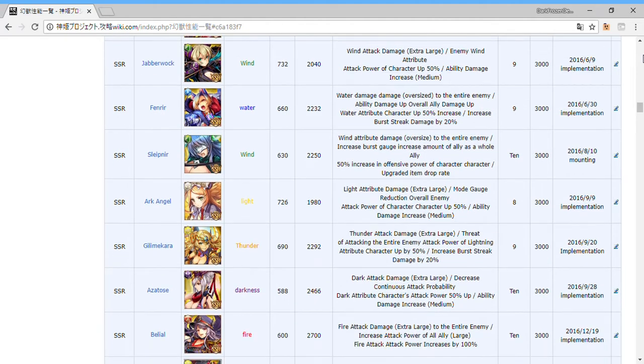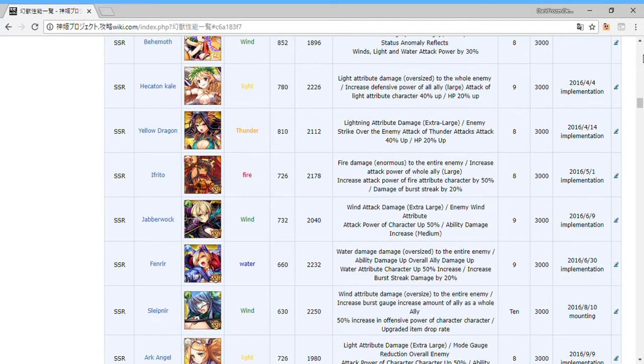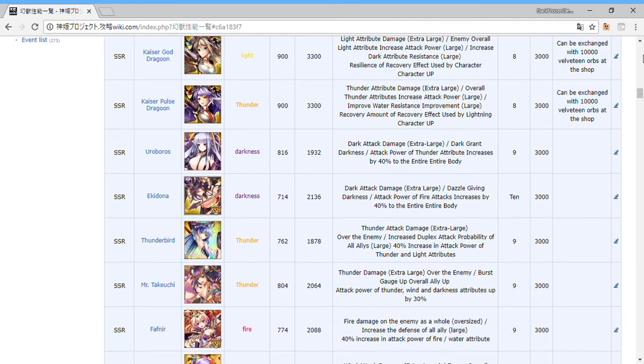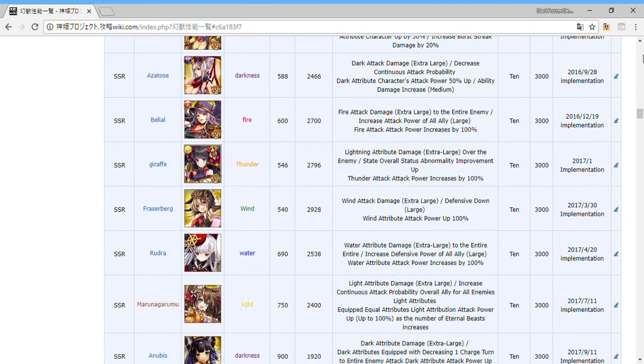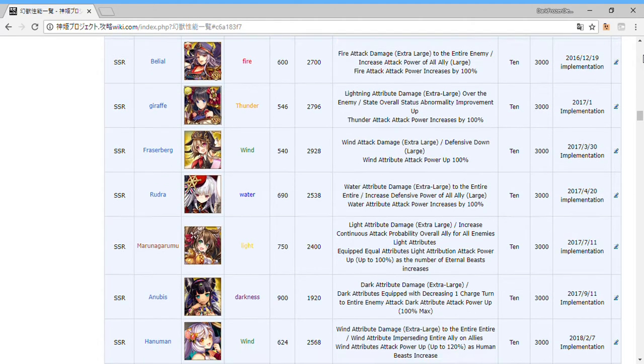Sleipnir is actually good because she increases the burst gauge you gain that turn. Takamikatsuchi is another good one — she outright increases the gauge by 15 points toward your burst gauge. That's very good. These are the ones you'd want to re-roll for if you're smart — the elemental idol Udolans that give a massive, massive increase.